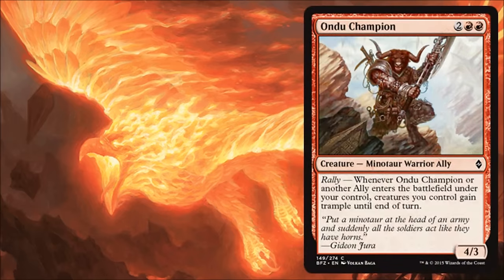Odo Champion is another Rally ally — a Minotaur with a decent body. Take away his Rally effect completely and he's a Summit Prowler. I have no issue with that whatsoever. Paying four for a 4/3 — Summit Prowler was very good in limited in the Khans block, and I think this will be very good here as well. On top of that, it's an ally, and his ability grants all your creatures trample. That's pretty cool for getting some extra damage across, especially if you're in the White and Red Boros build with a lot of other allies. I really like this one a lot for limited.